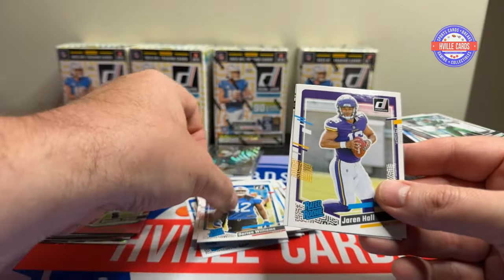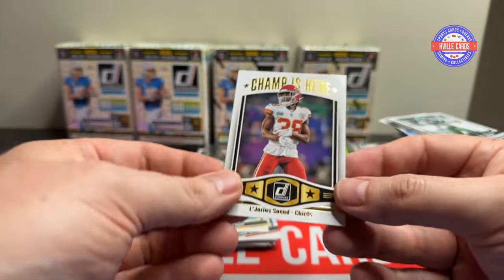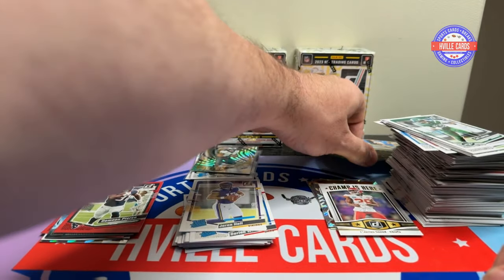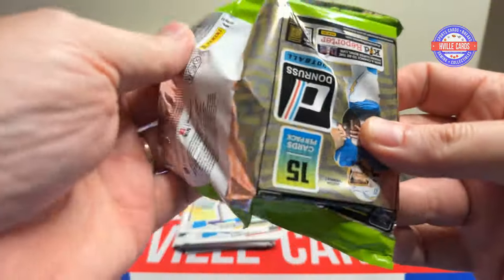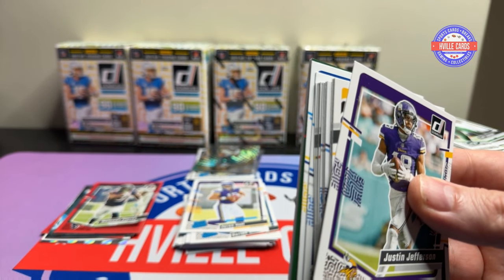Rookies: we've got Dorian, Jaren Hall, and MVP Champ is here — Lajarius Sneed. I hope they actually sign him and don't trade him, because he played so good for them this year. The only reason I know is because I got him off the waiver wire in my fantasy league, and he scored a lot of points for me.